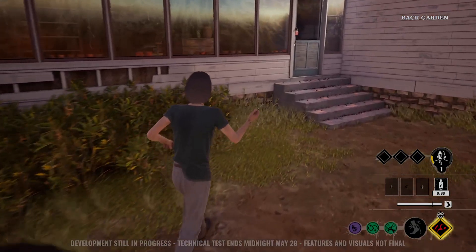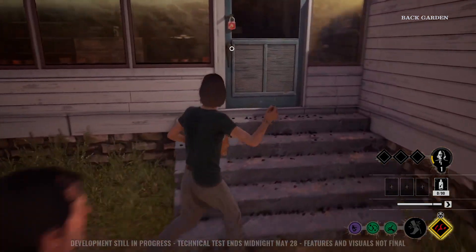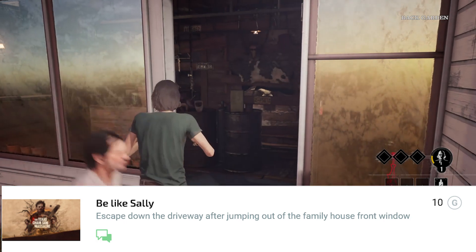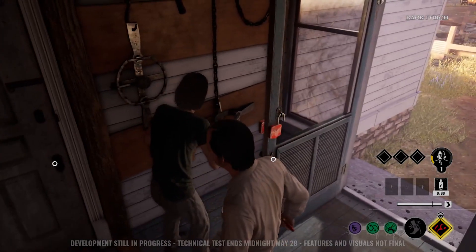'Now It's My Turn' — sneak attack all family members in a single match. That could be difficult — you would have to actually aim for that and you're probably going to die, but it'll happen. 'Be Like Sally' — step down the driveway and jump out the family house front window. Not too hard, seen this happen many many times.